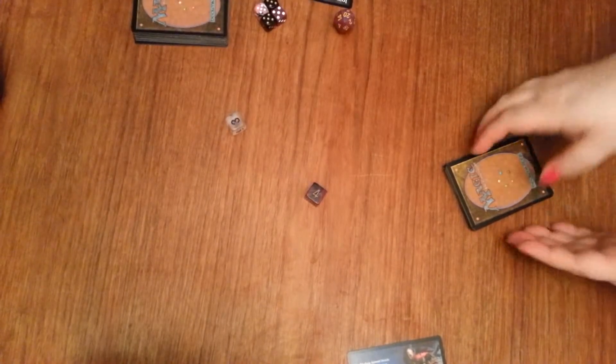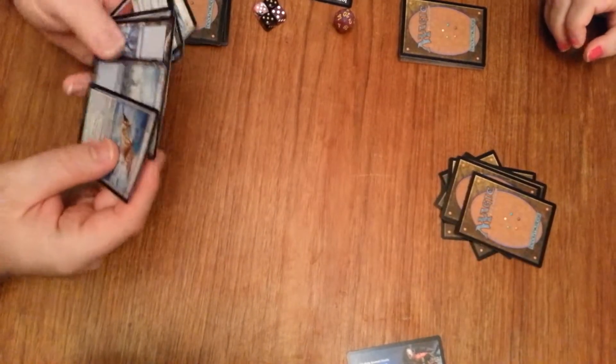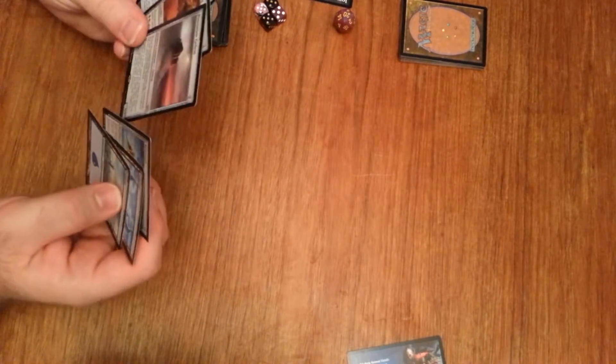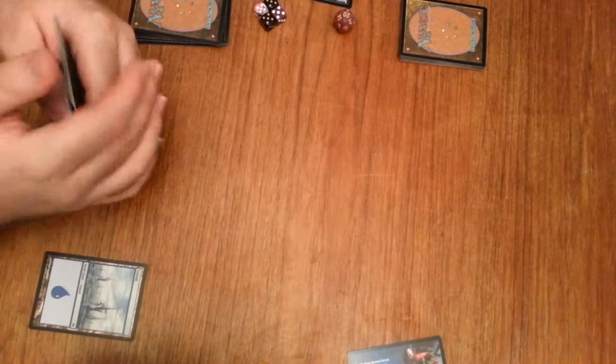Let me get the Sparkly Dice of Roland. Beat a four — seven. I will play. This is some opening hand. Island, go.